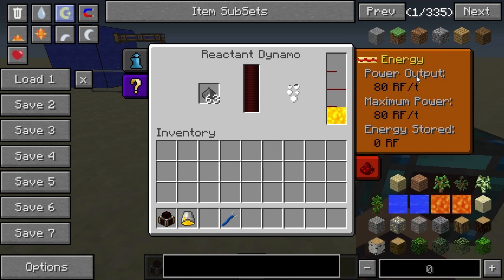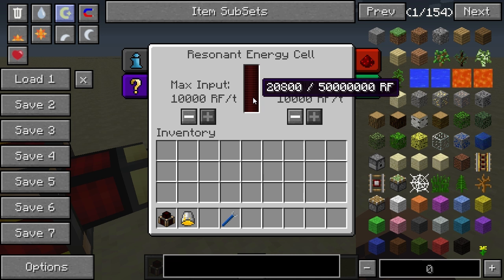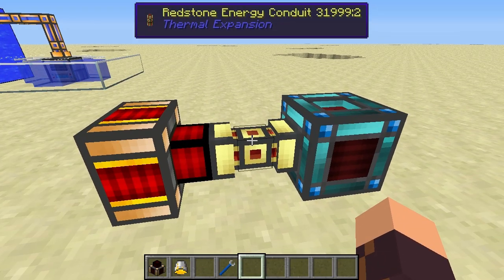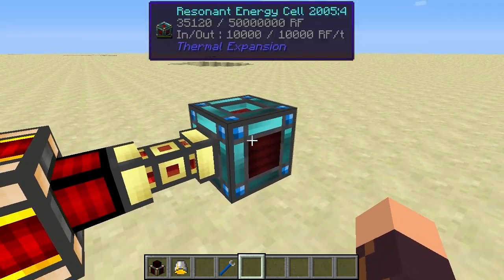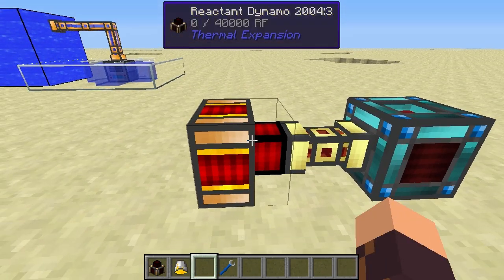Looking at the display, it shows that it's producing 80 Redstone Flux per tick. Our energy cell is charging at a rate of 80 RF/tick through the redstone energy conduit. Of course you can also place the reactant dynamo directly next to the energy cell as well.